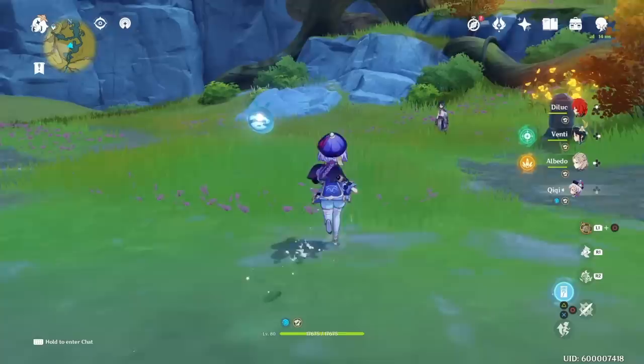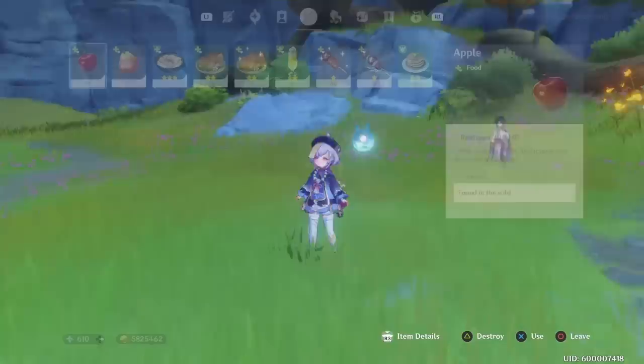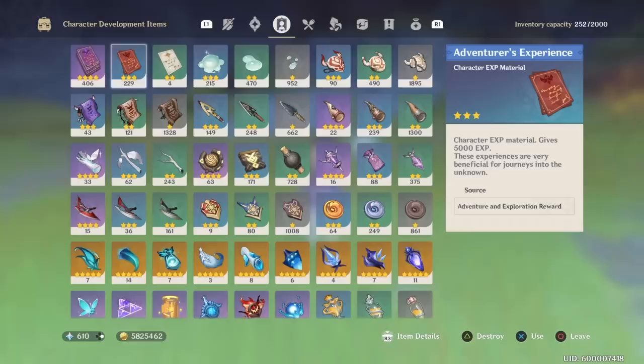So the materials needed to fully max Xiao from start to finish — I'm going to be going over this; obviously not everybody's going to have everything but we'll go over it anyways. First thing is you need 415 Heroes Wits. 4 Adventurer's Experience count for 1 Heroes Wit, so if you have 4 of these you can go 4 to 1 — that ratio might help you calculate. That's to get him from level 1 to 90.